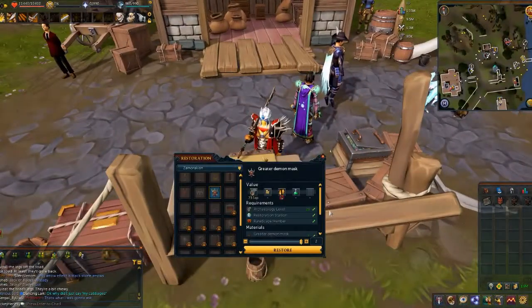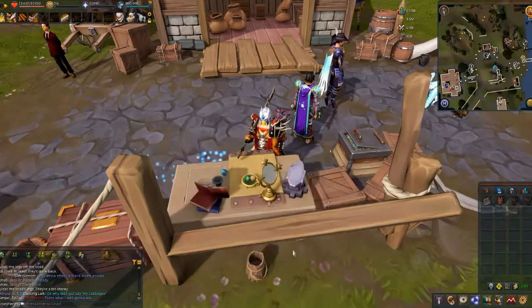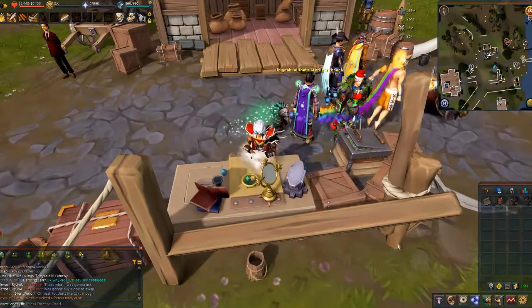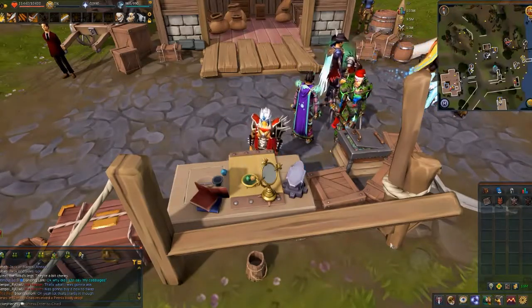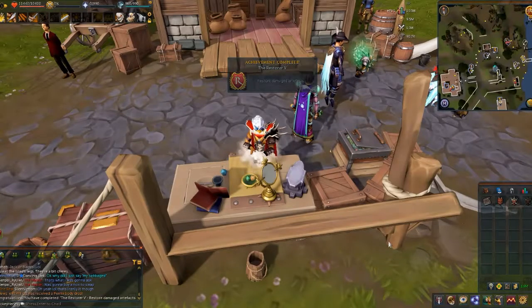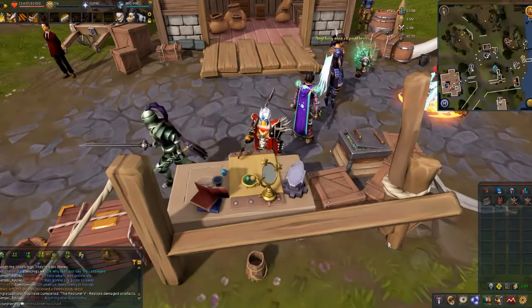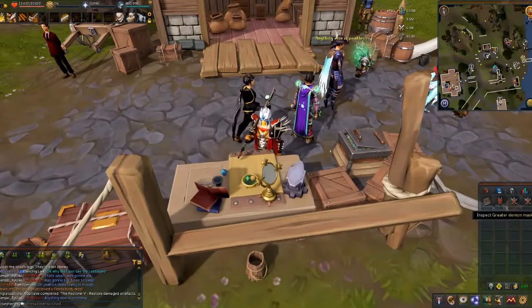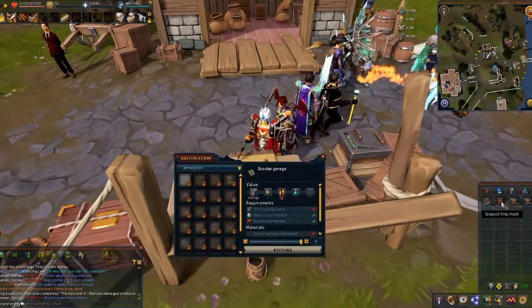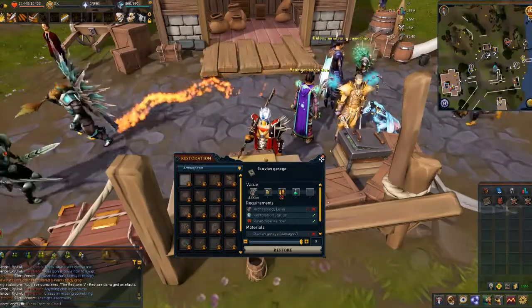Let's see if we can finish these two masks — and we can. We can finish both of them, the Greater Demon Masks. I'm hoping we can finish this Imp Mask but it looked like we couldn't. There's 735 — Restore Damaged Artifacts, Restore 5. That's pretty amazing. And I think we're good. Oh, that's a damaged Imp Mask!